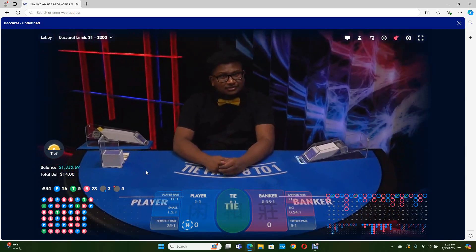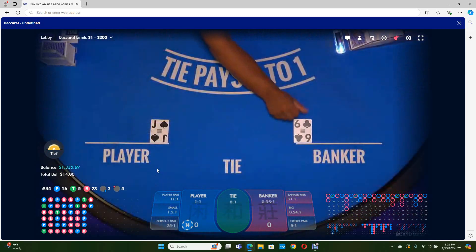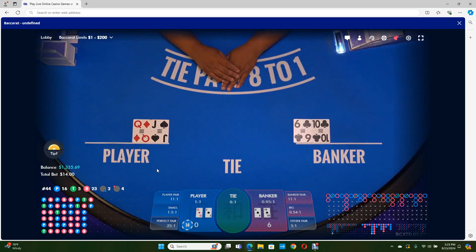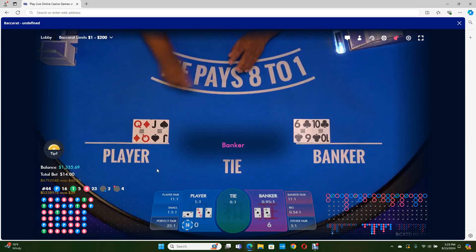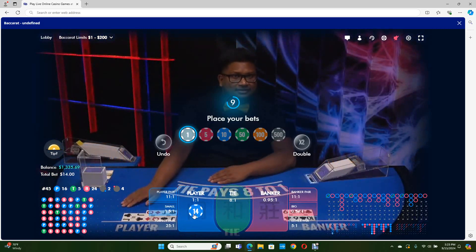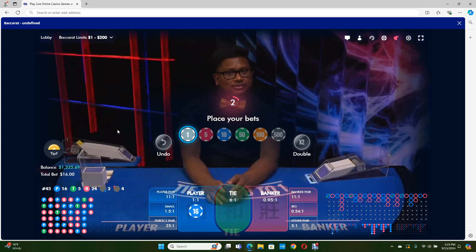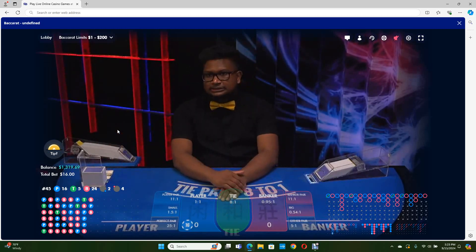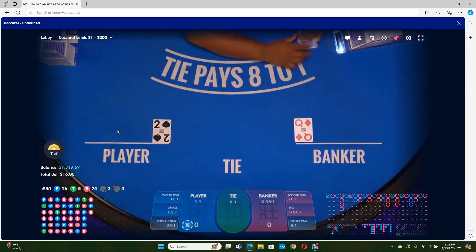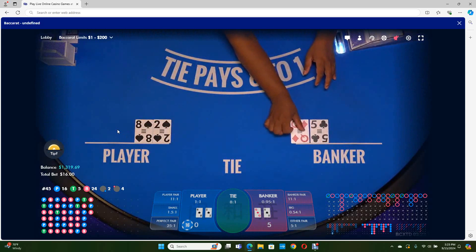That's down to 14 now. Six looks tough — sixes are hard to beat. That's a banker win so we're back up to 16. This is where we're hoping for some chops. We want to chop back — Chi 2 is chopping; we want to chop back to player.